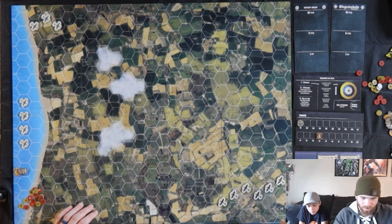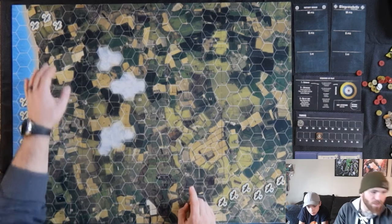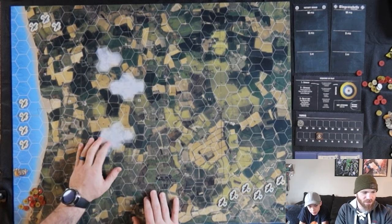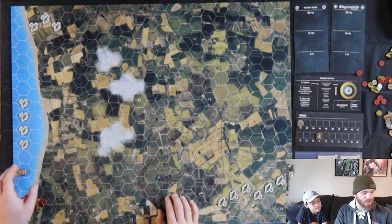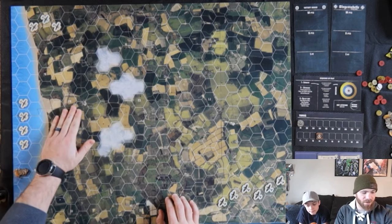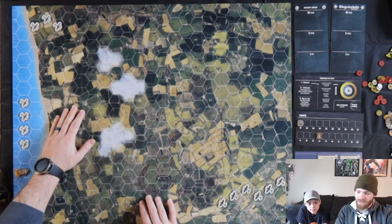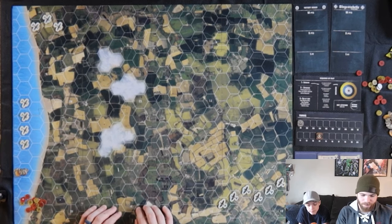Emmett has one air group — all planes facing the same way, all together — so he has one initiative point. I have two air groups; all of my planes are starting at high altitude. The clouds: you cannot shoot into, through, or out of clouds — those are the cloud rules. Lastly, since Emmett has initiative, he could skip and make me play all of my air groups before he does his one. But if he skips, I play an air group, then he has the option to play his air group before I get to play my second — so initiative is a big deal.